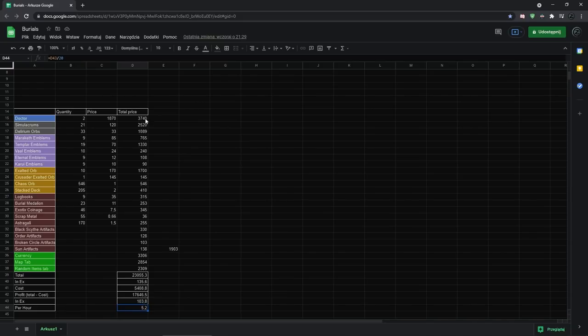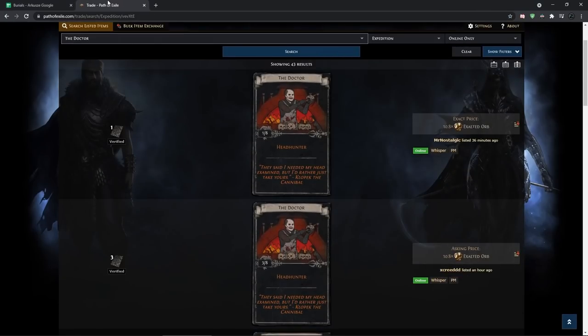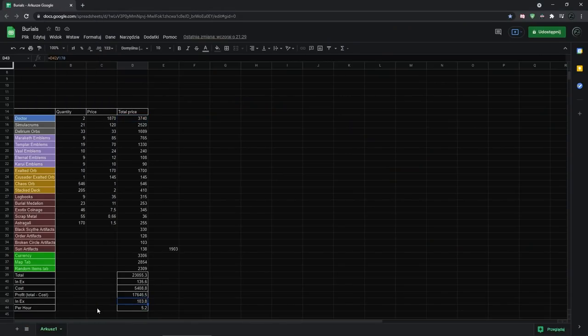The Doctors are worth 11 exalts each right now, so two Doctors is 22 exalts. But comparing that to all the other currency I made, it's only about 20% of the total profit. So farming for a specific divination card is actually not that important anymore — the league mechanics from the Zana mod, the atlas league mechanic, and the current league mechanic easily contribute more than just farming a divination card.